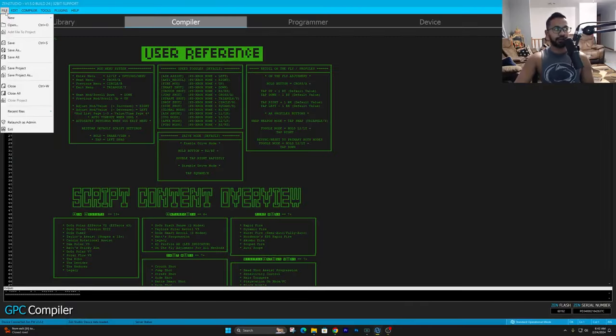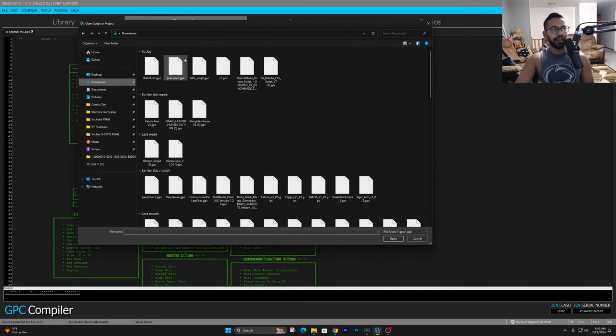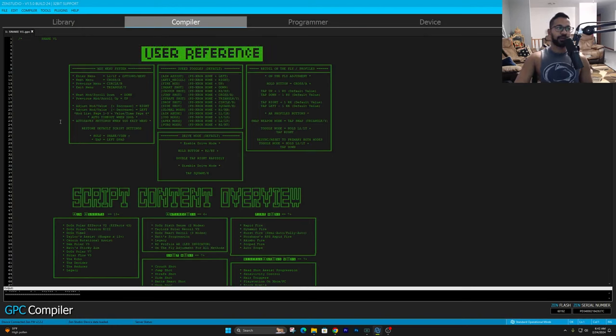Alright, let's hit the Files tab right up here, press Open, and then you're going to go into your Downloads — wherever you went ahead and downloaded it, you guys will find it right here. For me, it says Snake version 1. So all you do is right click and then just press Open. As soon as you open it up, this is what the script does look like.